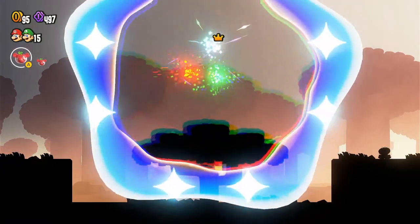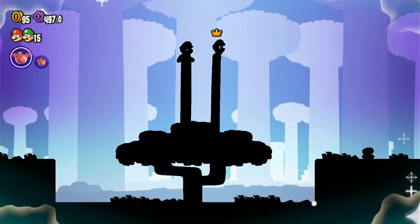To get the wonder flower, destroy this glowing Sprawlings. From here, move to the right.